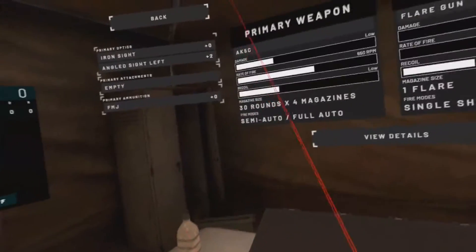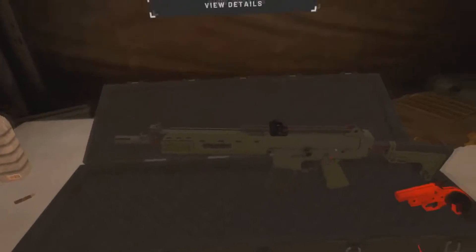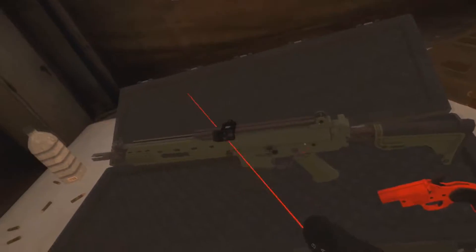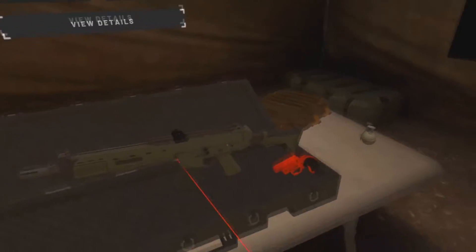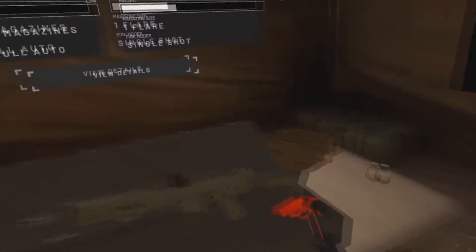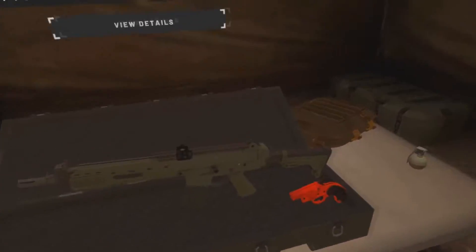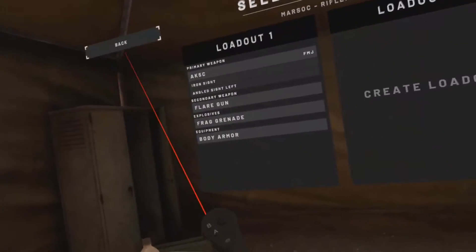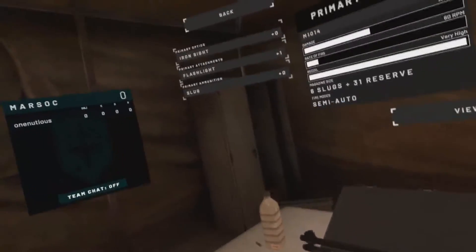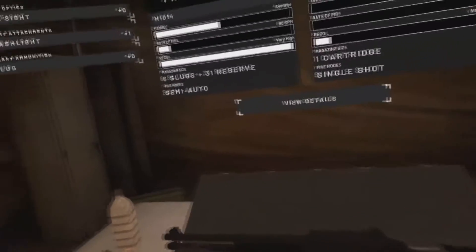On the Marsok side, the first weapon is the AK5C. My setup has no foregrip, just an angled sight that's going to be really awkward to hold. I haven't even tried to get familiar with it at all. I also got the flare gun — I don't even know how to use it — but those are my weapons on the battlefield.